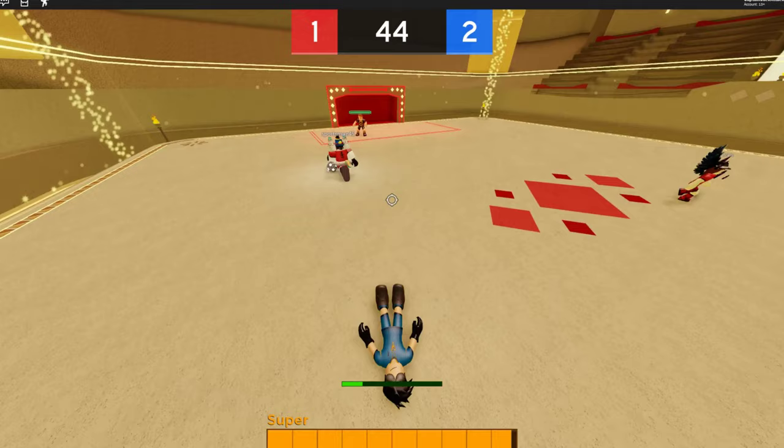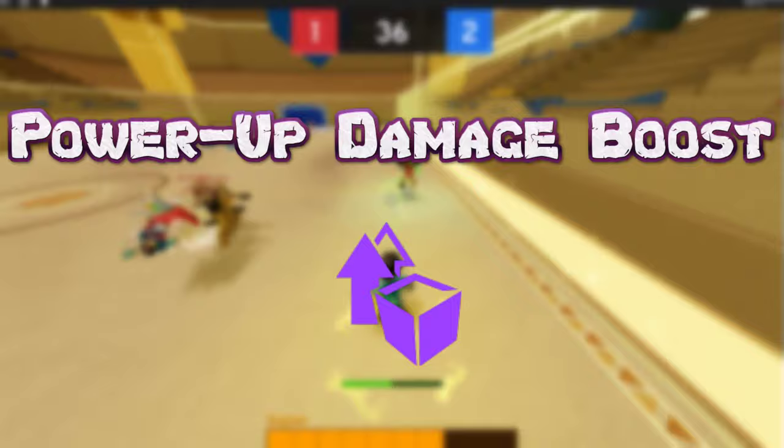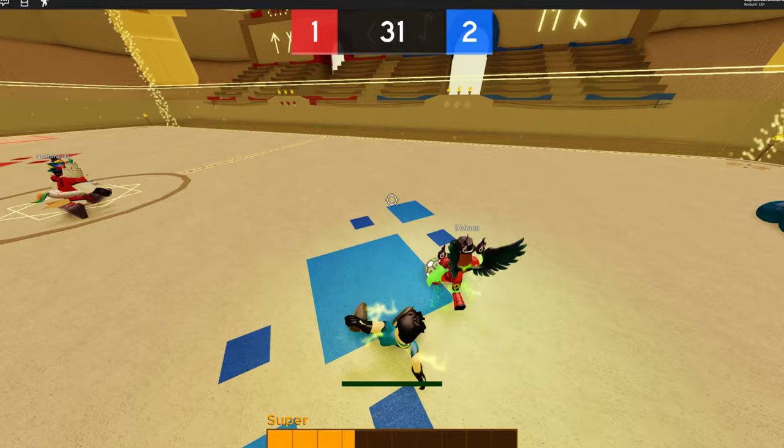In sixth we have the Power Up Damage Boost. This increases the effectiveness of power ups by knocking down players longer and also does more damage to the goalie. Who doesn't like knocking down other players for a longer time? It gives you more time to make a play if you can nail them just right.